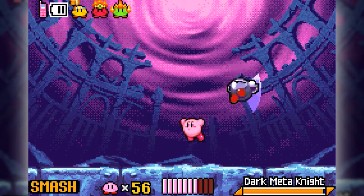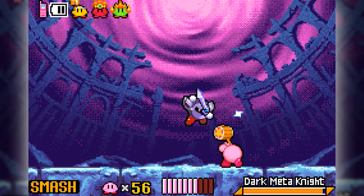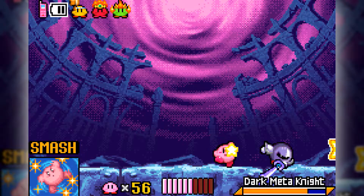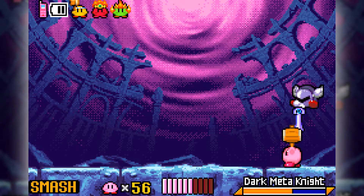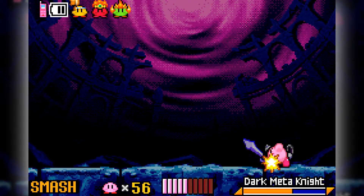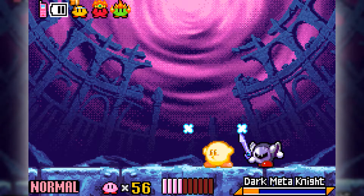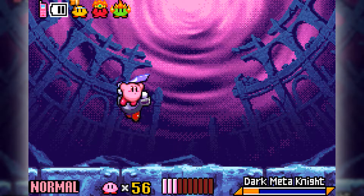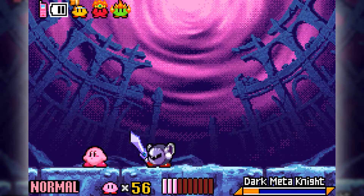The Meta Knight we were fighting the entire game wasn't the real Meta Knight — and they revealed that as early as the first cutscene. Dark Meta Knight is a little more aggressive; I don't think he has any new attacks compared to the normal Meta Knight fight back at the end of Radish Ruins. It's pretty straightforward. Unless you lose your ability, in which case you have to wait for him to do moves that generate stars, but thankfully the down thrust happens relatively often.